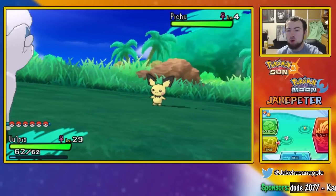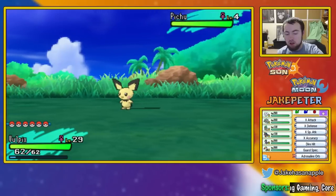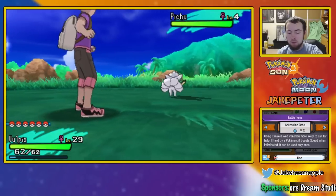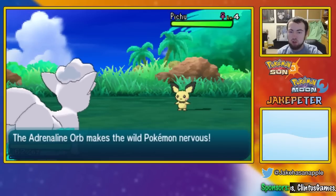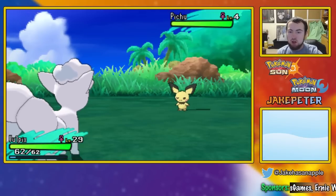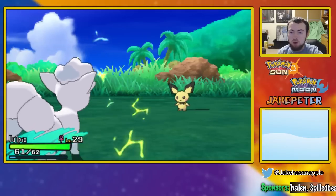So when you actually run into a Pichu here, you're going to want to open up your bag and go to your battle items and use an adrenaline orb if you have them unlocked at this point. You can start buying them at the store after a certain trial, and this just starts making it want to call out for help a lot more and have it be more successful.